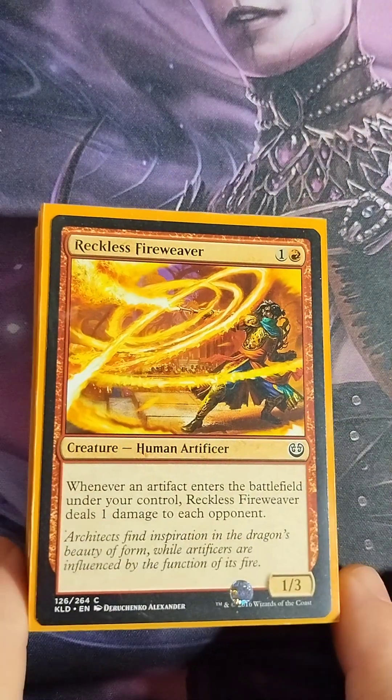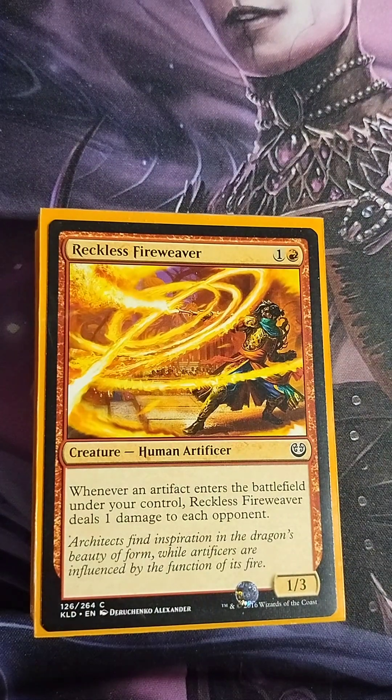Reckless Fireweaver — one colorless, one red, 1/3. Whenever an artifact enters the battlefield under your control, Reckless Fireweaver deals one damage to each opponent. This card is a little powerhouse in an artifact-based deck like this one, and it's also seen a lot of play in Ob Nixilis decks as well.